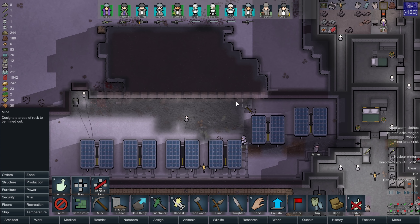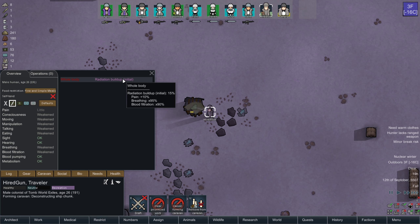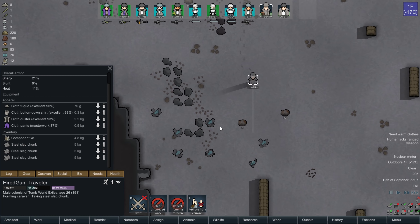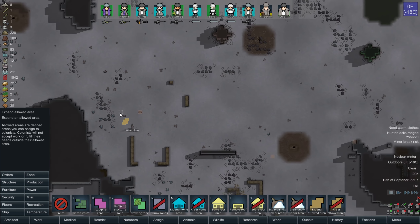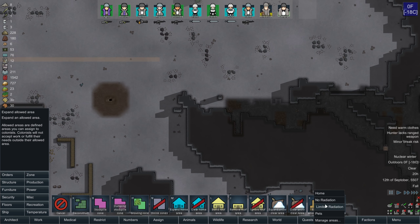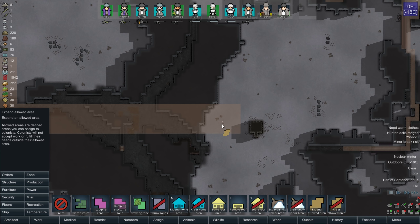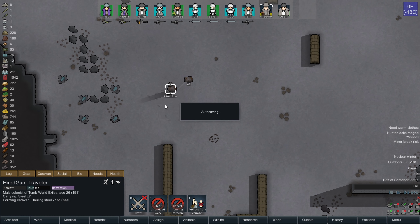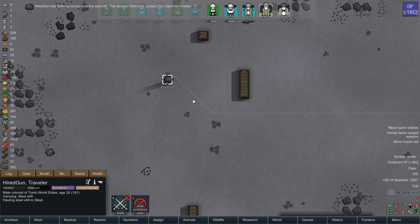I might have Hired Gun deconstruct the ship chunk. Let's go replace this whole top area with walls that I'm able to repair. He hit his weight max, and I'm going to have him haul some steel home. I'm just painting a really crude path back home. He's pathing like an idiot again — I need to remove him from caravan and then have him haul. There we go, now he's pathing the way I deem appropriate.